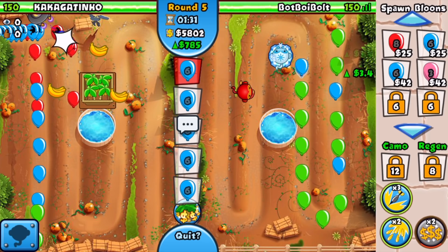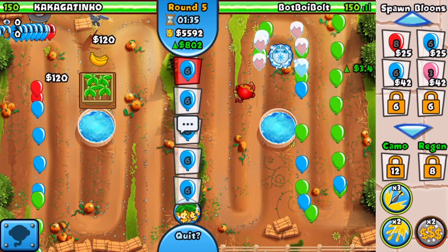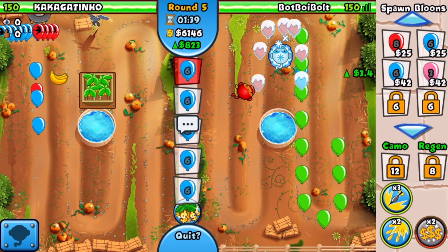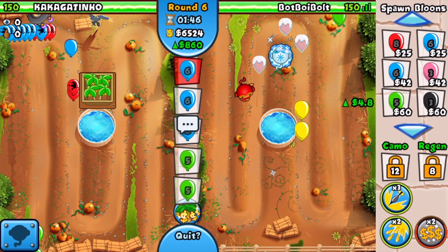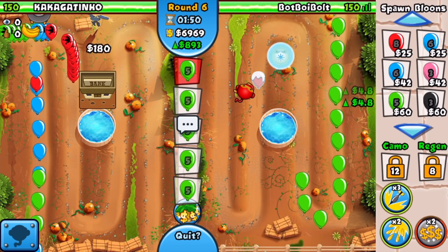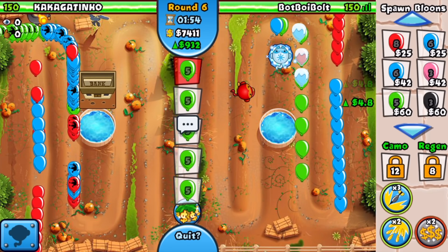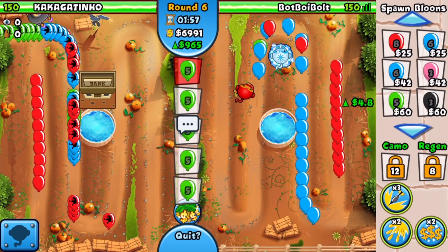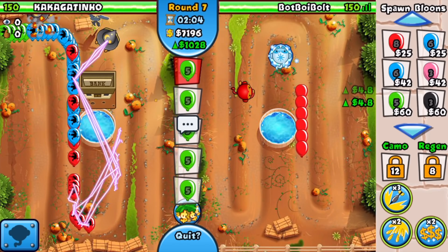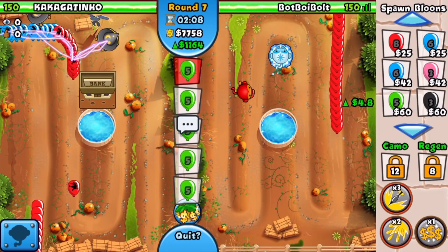Honestly my power combination is not the best for late game — I could get the big balloon buster or a more effective boost for late game rounds. But this power combination is good in case this guy wants to rush me on round 13; we can rely on the glue storm or the damage boost to defend. The super eco boost also pushes our eco up even more, which is really great because having a solid eco foundation is so important.